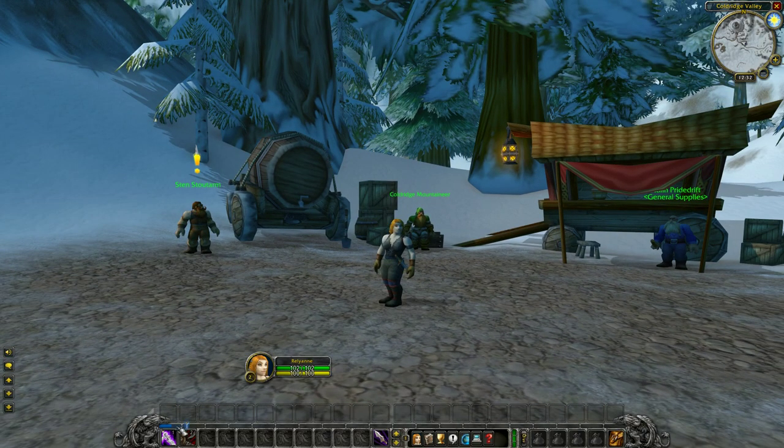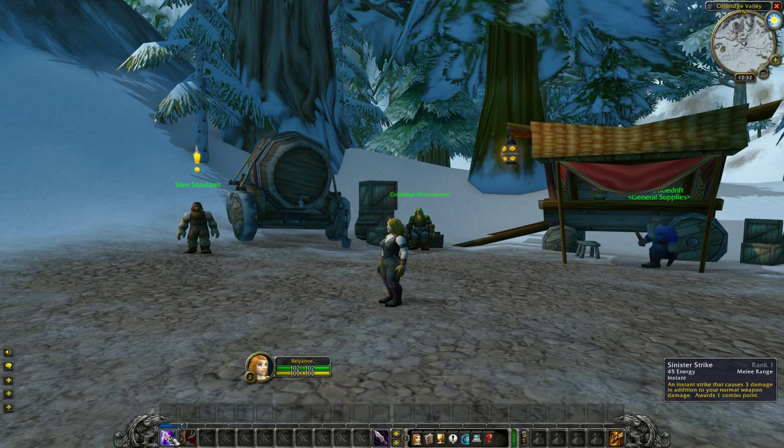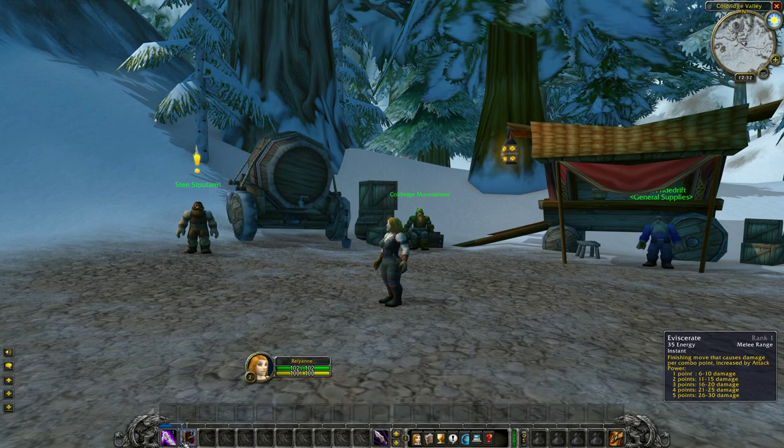So this is the Rogue class in Classic. We're starting off with Sinister Strike and Eviscerate. Sinister Strike is an instant strike that causes 3 damage in addition to your normal weapon damage and awards 1 combo point. We can stack up to 5 combo points on an enemy, and then use our finisher, Eviscerate — a finishing move that causes damage per combo point, increased by attack power. So depending on the number of combo points stacked on a target, we're going to deal more damage.